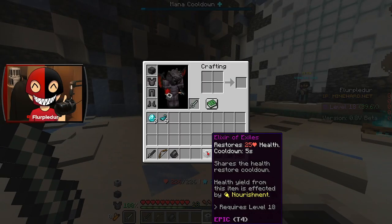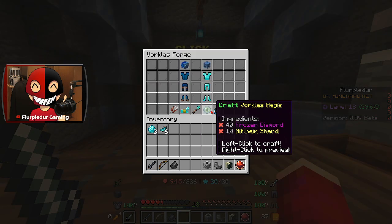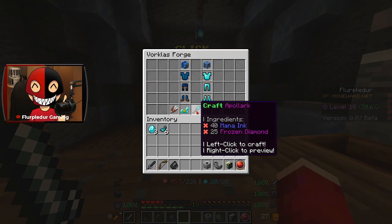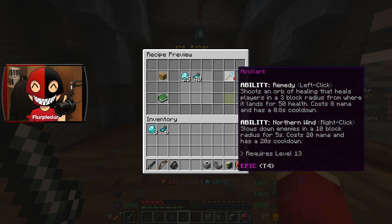I've also got one that restores 25 health with a cooldown of 5 seconds. Now there is something in here I want to get — the remedy. Left click: it shoots an orb of healing that heals players in a 3 block radius from where it lands for 50 health, costs 8 mana, and has a 0.8 second cooldown. That sounds freaking awesome.